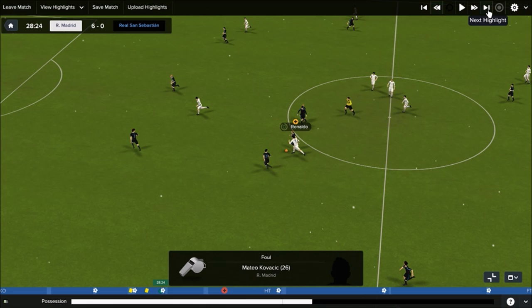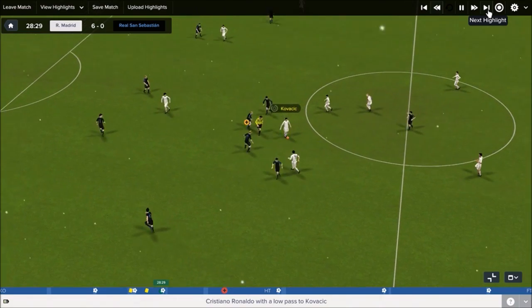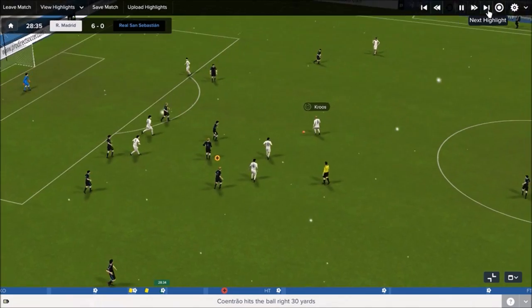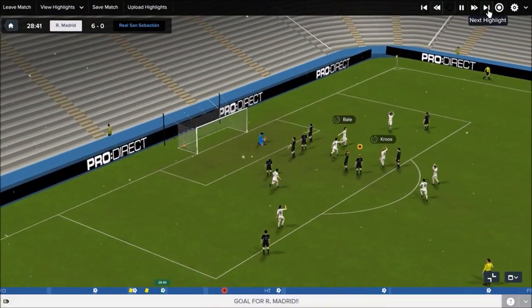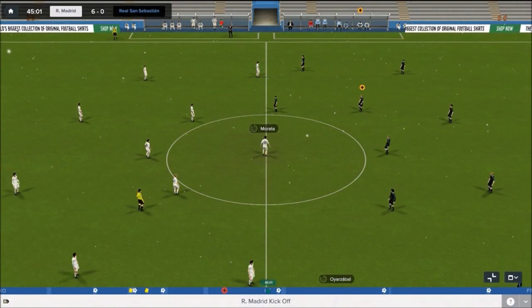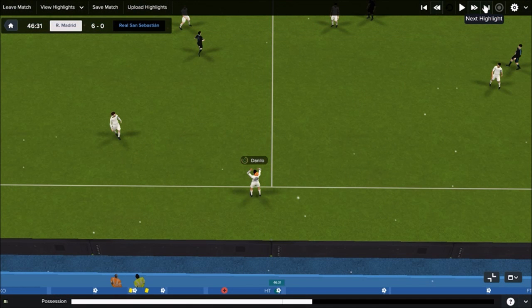Not long after the penalty, Ronaldo runs forward, holds off a couple of challenges, plays the ball to Kovacic, who pings a great ball out wide to Cointrao — who's having a good day down the left. He plays a great ball in to Toni Kroos, who slips it through for Bale. It's almost a carbon copy of Bale's first goal — 3-0, game over. They do pretty well to hold out for the rest of the first half; we take a 3-0 lead into half time.